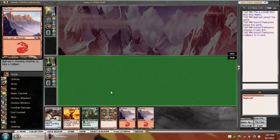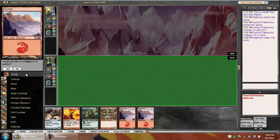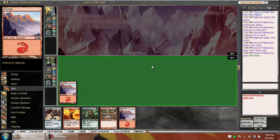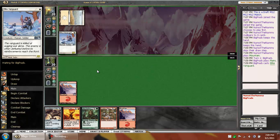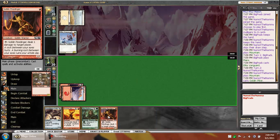We do need to draw a Forest at some point, preferably two in a row, or any land and the Goblin Chieftain would be nice. The opponent keeps his seven and we'll keep our six. It's funny how we made it to the finals with our deck — I didn't think our deck would be finals-worthy. Too bad we had that turn two.